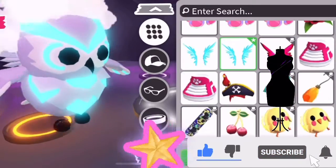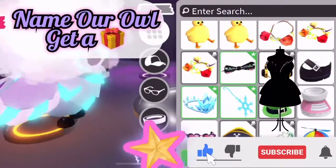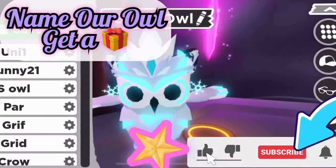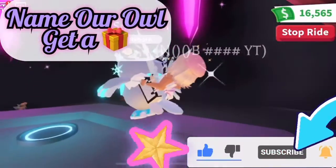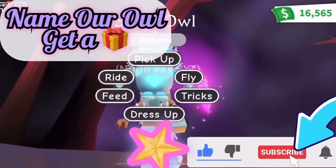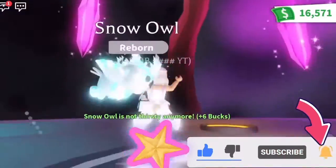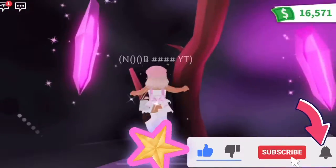I have two questions for the squad. Number one: if you can think of a good name for this neon snow owl, put it in the comments down below, and whoever has the best name will receive a gift from me. Pineapple Juice Sloth 12 decided our neon giraffe's name should be Pineapple Juice and she received a golden ride-fly unicorn. Number two: I want everyone — you know who you are — to write down what is the next video you want me to make.